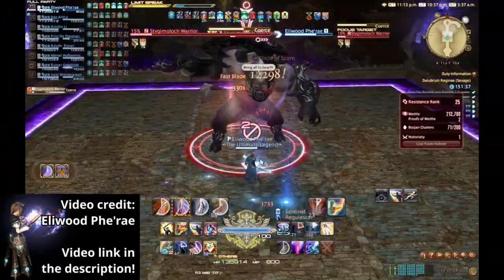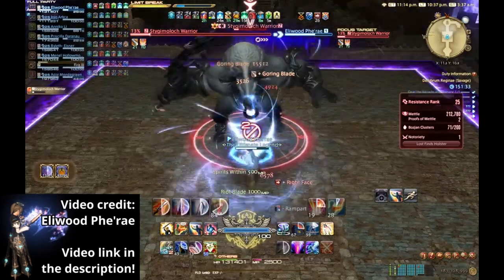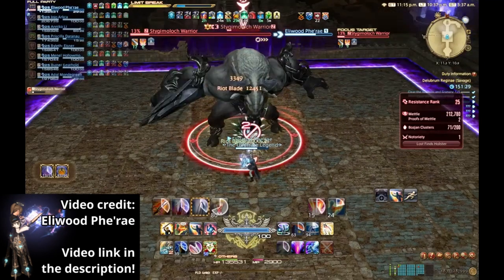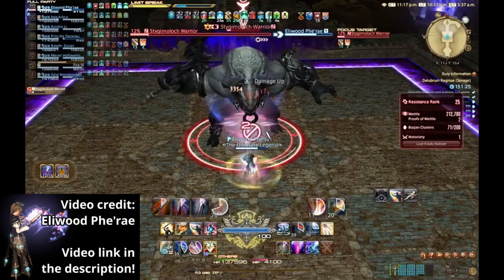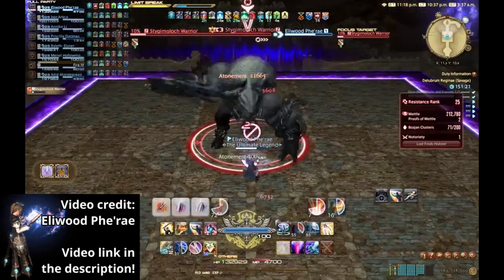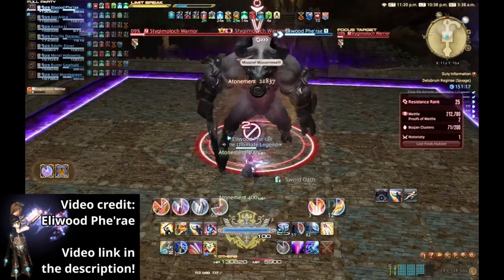Following the second round of traps, the boss will cast Coerce, giving the player a Forced March debuff which will force the player to walk in the direction indicated when it expires. Another Surge of Vigor will be cast again and needs to be dispelled. The boss will then repeat the same sequence as the first Focus Tremor; however, you must now account for your Forced March while dodging the Tremors.